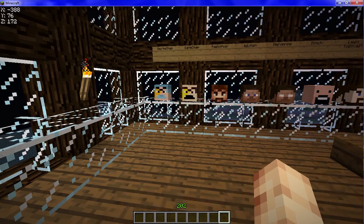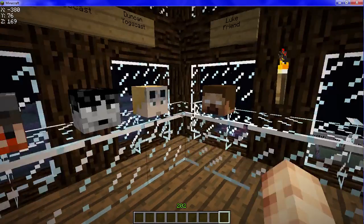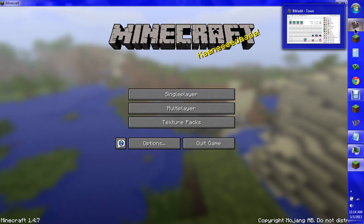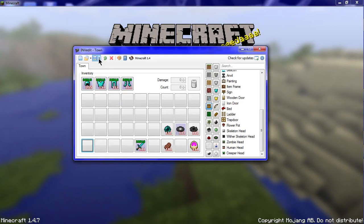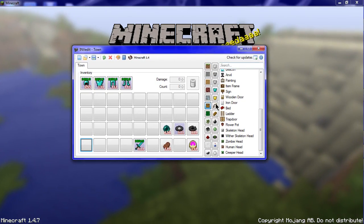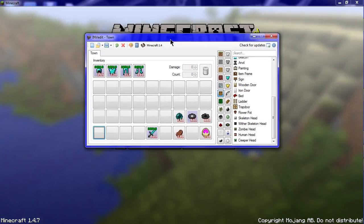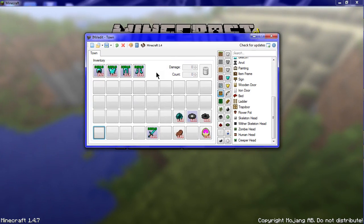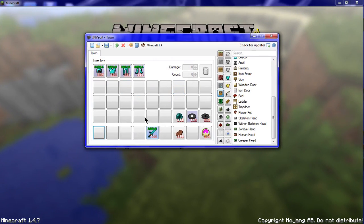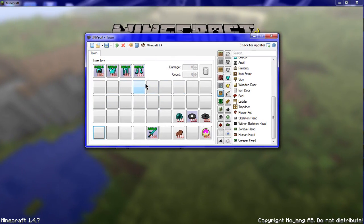Hey, what's up guys. This is a quick tutorial on how to get player heads in your Minecraft. What you have to do is get inventory edit, it's called INVedit. You download it and extract it with 7-Zip. Then you find the program itself — it might say dot-exe, mine just said inventory edit or INVedit.